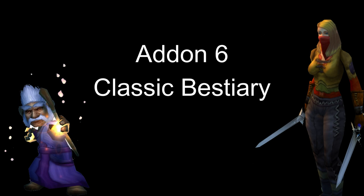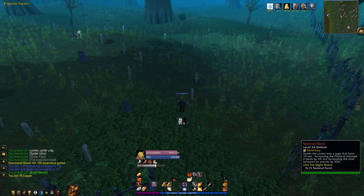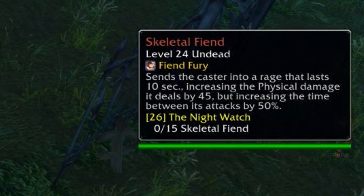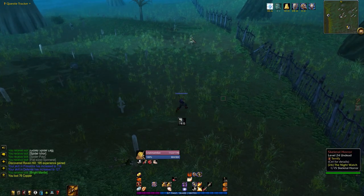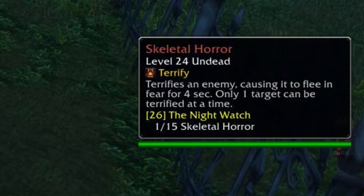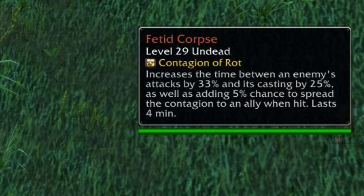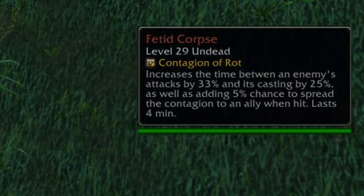Add-on number 6: Classic Bestiary. Classic Bestiary is simple but effective. Just hover over a mob, click control, and it'll give you all the information you need to know about the mob. If there's a chance that you could be feared into dangerous territories, Classic Bestiary will show you. And you can be prepared for any debuffs, curses, or poisons that may come your way.